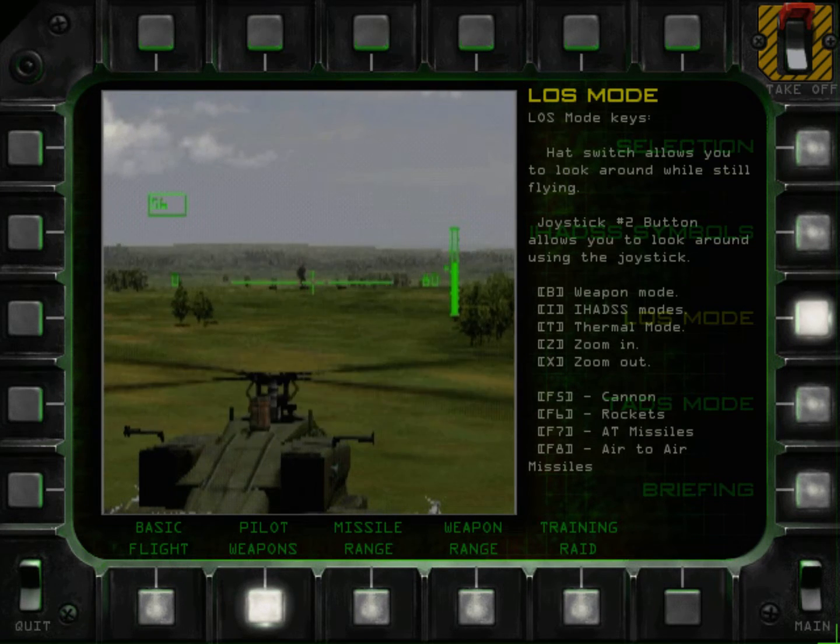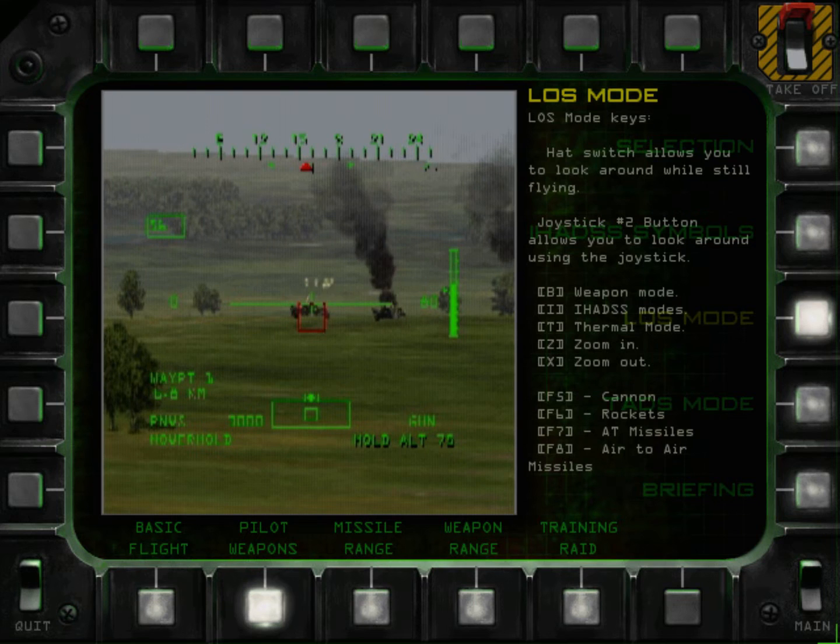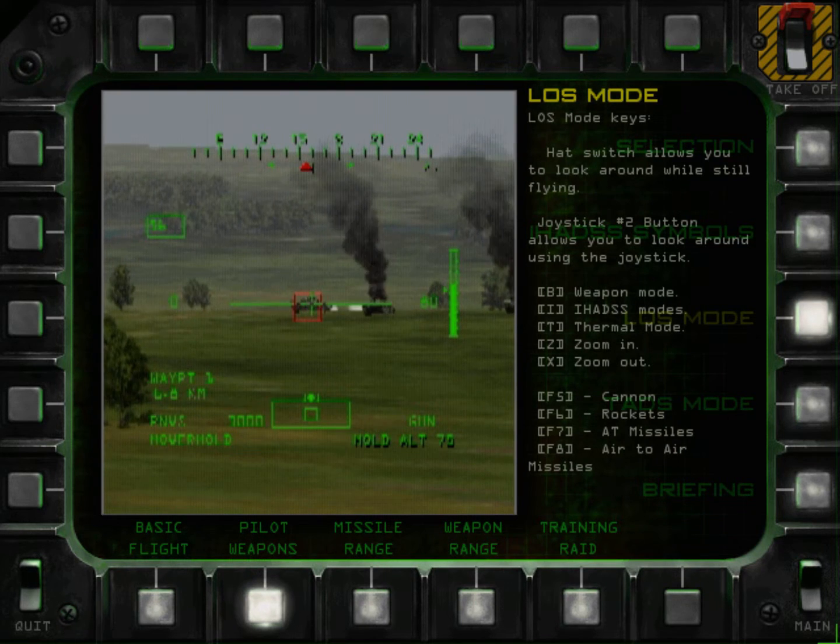When using the joystick, the helicopter obeys your last flight commands. During this time, the weapon reticle stays in the center of your view. Shoot at targets by moving the reticle over the target and squeezing the trigger.